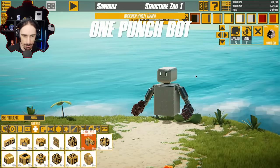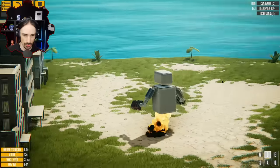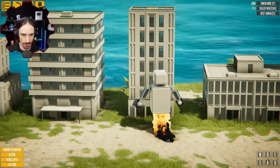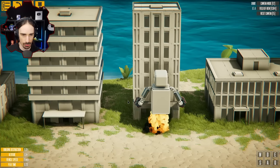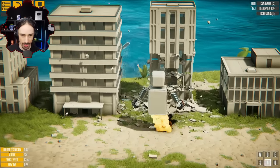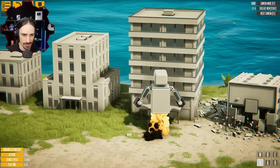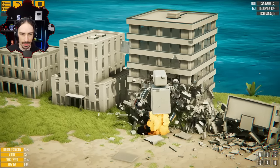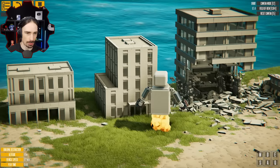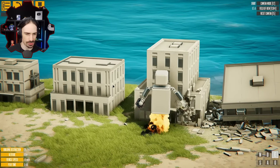Up next is the One Punch Bot, made by McGill. E for right hook, Q for left hook. Let's do a right hook - there's your one punch. What is impressive with this thing is it took two punches to take that building down, but when I punch the building, my character stays in place like you would expect, rather than being pushed back. That building's rumbling - that was pretty cool. I wonder if the building collapse physics has been updated, because hearing that rumble before it collapsed - I'm not used to that.